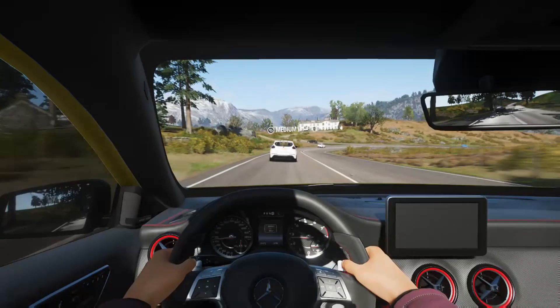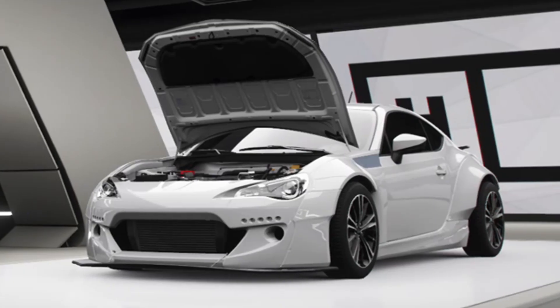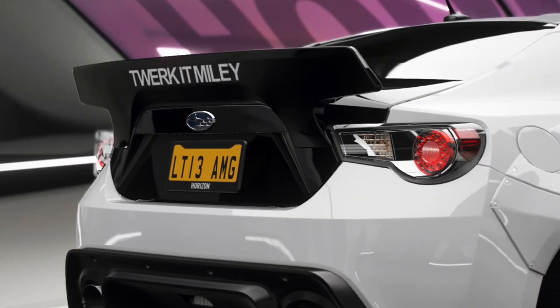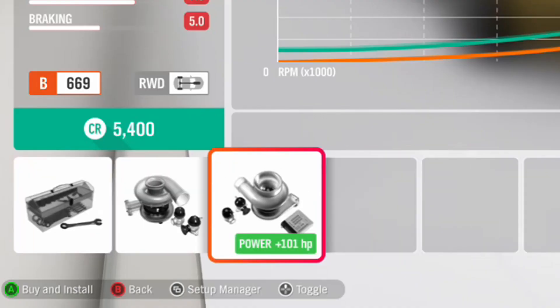The Show Car — choose any car you want that has a wide body preset, install the wide body preset, get some new wheels, add a little wing, bag it, and then wrap it. Hmm, this looks awfully familiar, doesn't it? The Tuner — get yourself a tasteful JDM car, upgrade the turbos, intercooler and intake.